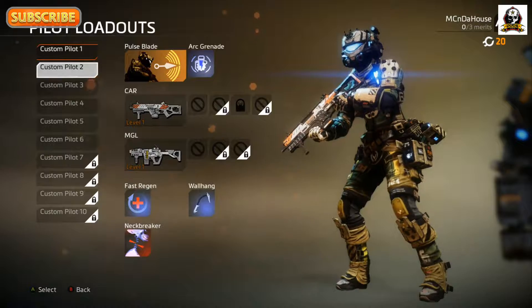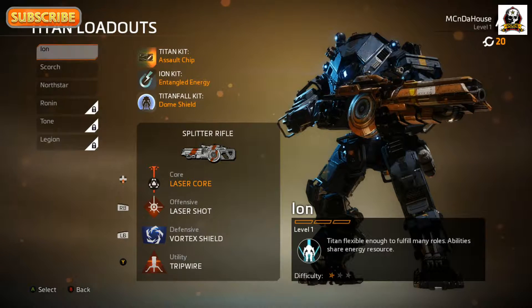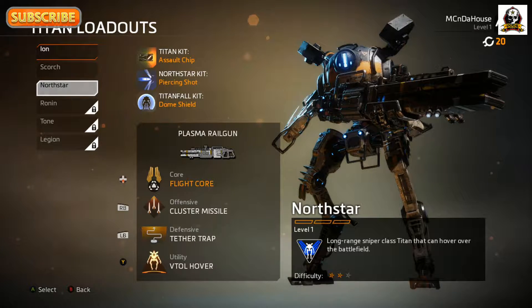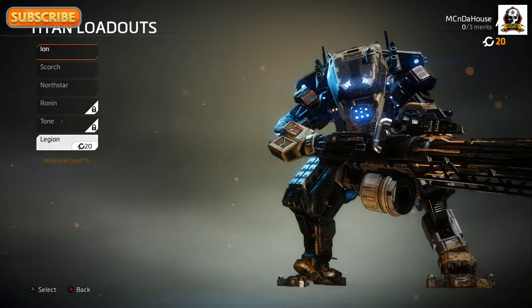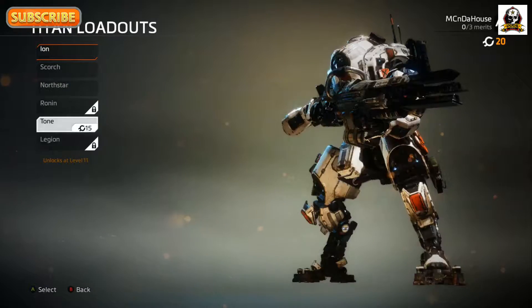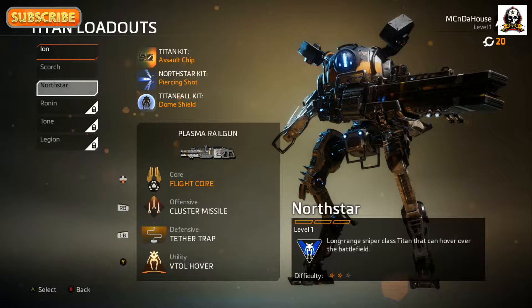The grappling hook is pretty nice but I kind of like to build with the cloak, so you'll notice I use the cloak more than the grappling hook. You can go through and set up different pilot customizations — I think there's 10 of them. If you want to set up one with cloaking and one with grappling hook and so forth, you can. These are the different Titans — the bottom three I haven't unlocked yet. I do have enough points to unlock one more but I can't use them until I get to a certain level.